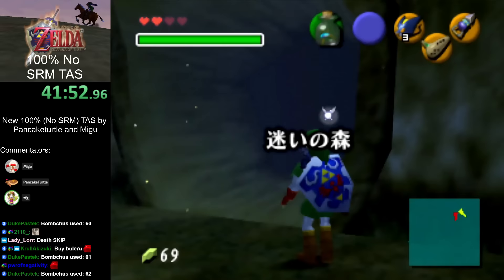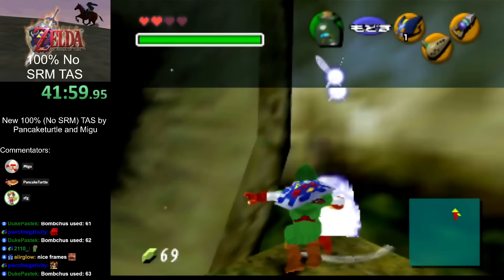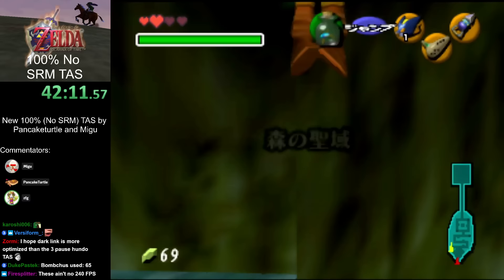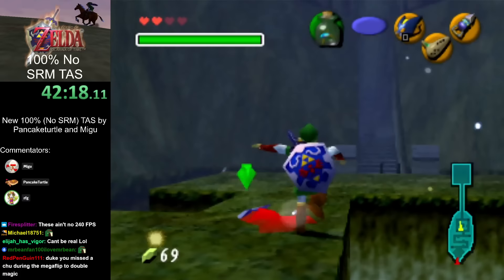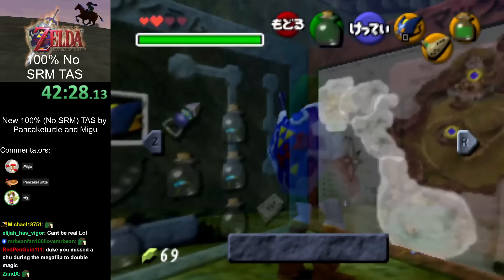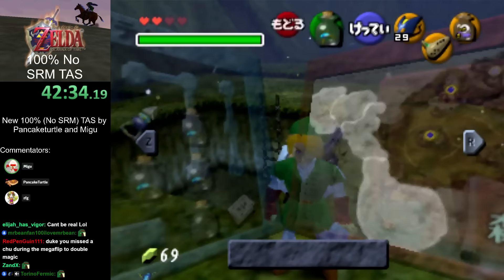The Bolero cutscene was skipped — if you grab a ledge with a high enough downward velocity, Link will do a glitchy ledge grab. If a cutscene activates during this glitchy ledge grab, Link will just fall through the floor. So the frame the Bolero cutscene activated, Link started falling through the floor, and voiding out during the Bolero cutscene gives you the song but you don't have to watch the full cutscene. Most song cutscenes give you the song at the very beginning, so if you can trigger and then interrupt it, you can skip the whole thing.